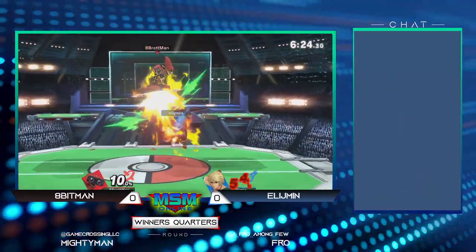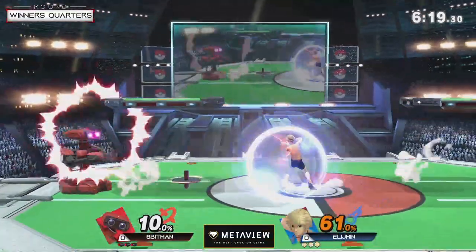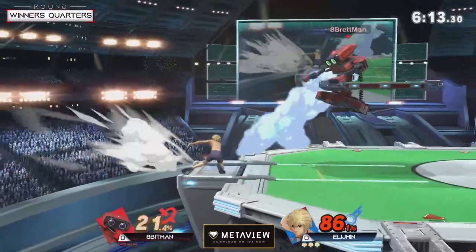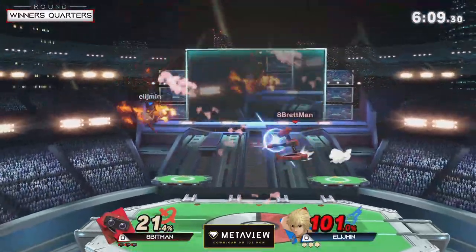Apenman versus Elijah Min here in the next quarter. Apenman right now with a quarter, another quarter missing it though. Didn't grab that gyro, but nice backer with the gyro and dropping it. Ooh, he almost got that clean edge guard there. Yeah, that was really good.